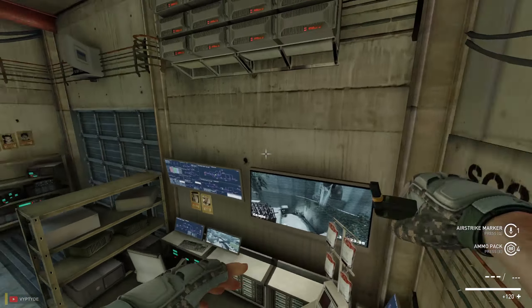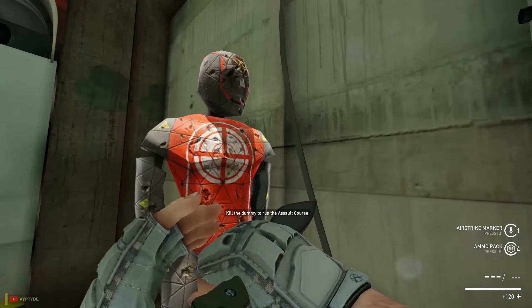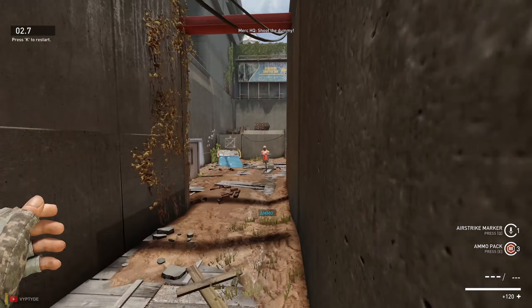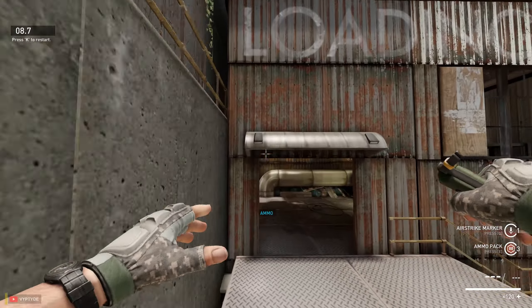Imagine you're running this training facility and you see the new guy jumping around like this — I would freak out. Let's do a quick assault course just to show you. I press Left Alt there, grab a little ammo, shoot this guy, double-tap this one, more ammo here, Left Alt here as well.